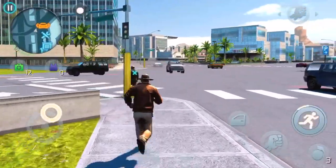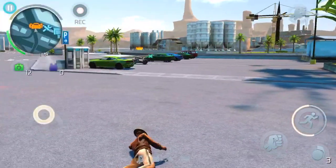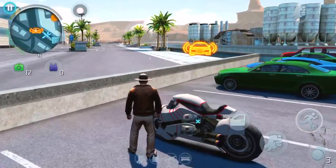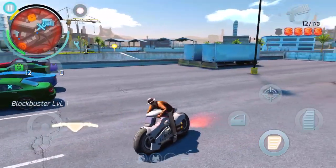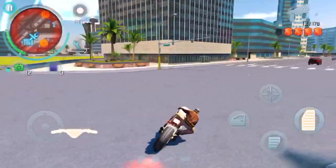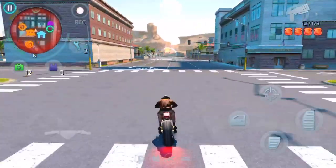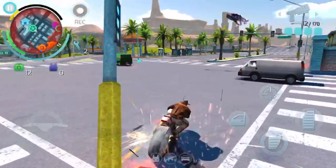This next one is a motorcycle — basically the same idea. You'll get a four-star wanted level again and it's a fast bike. Just drive away until you lose the police. That's a really good way of getting money.